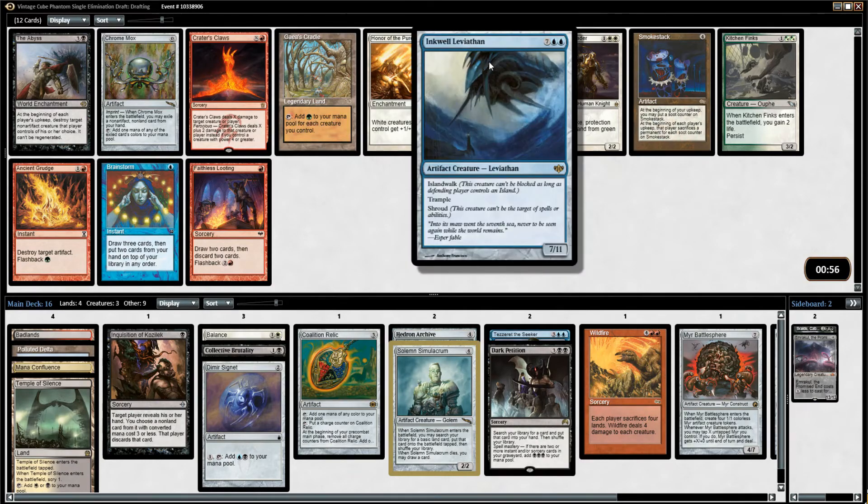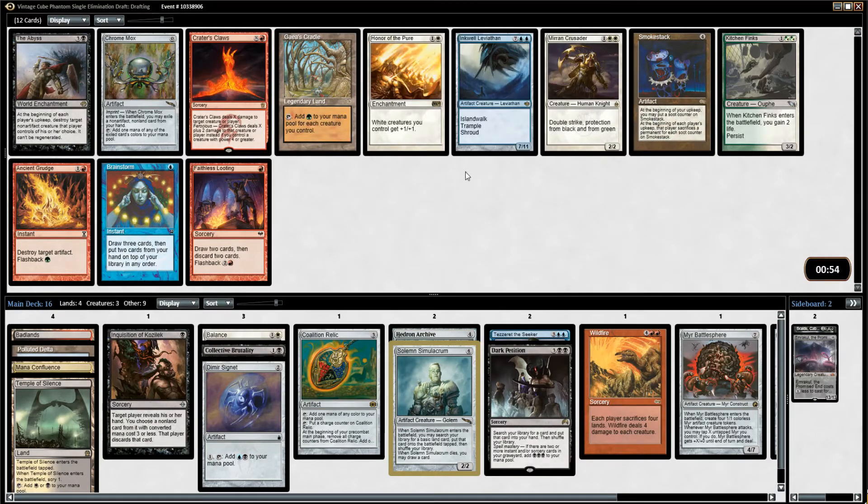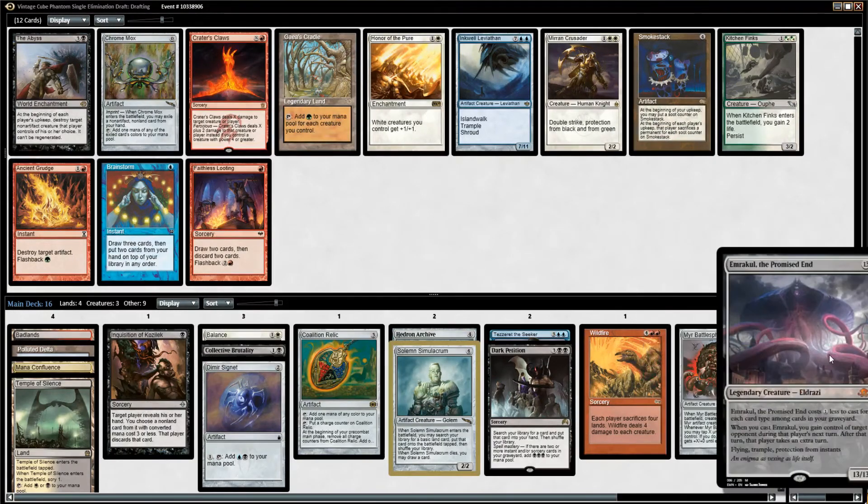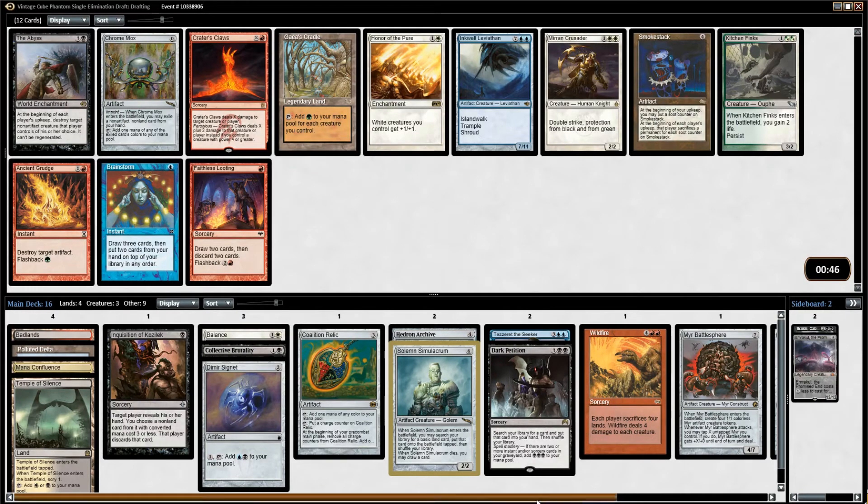Now we have Inkwell Leviathan, which is a really good Artifact finisher, but we've got a few of those already. If we can manage to get enough mana, it's possible for us to even go for an Emrakul. Smokestack — this is another Artifact that doesn't do a whole lot. Crater's Claws is good as a top-end for a bunch of ramp, but I don't think we have enough ramp for that yet.